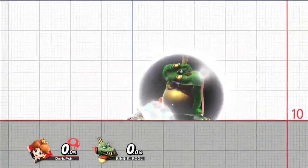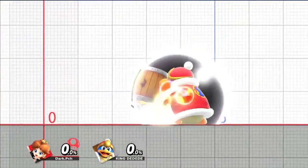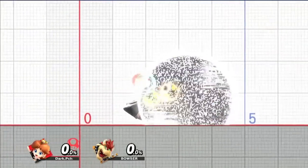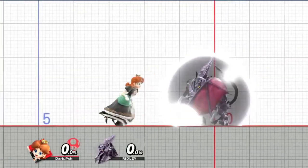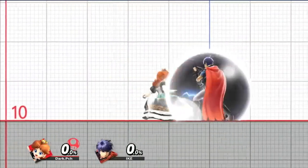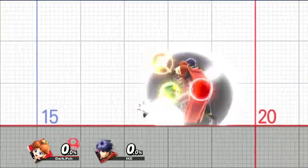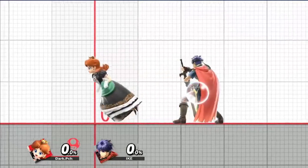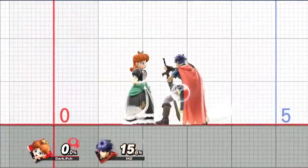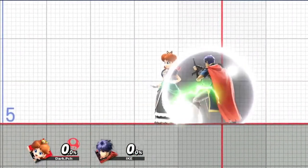Big body type characters you cannot cross up with Nair — their hurtbox is just too big for Peach and Daisy to get through with the attack. Certain non-big-body characters you also cannot cross up on shield with Nair, no matter how close you are. I will have a list in the description showing all the characters that you cannot cross up on shield with ground flow Nair.